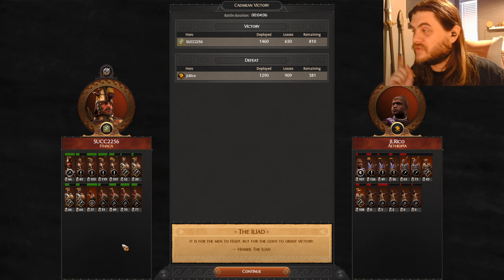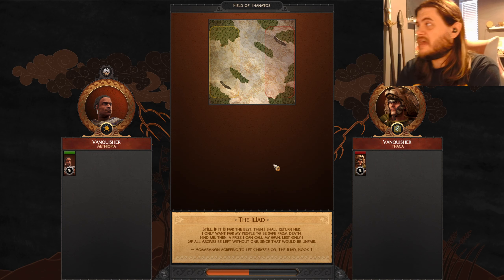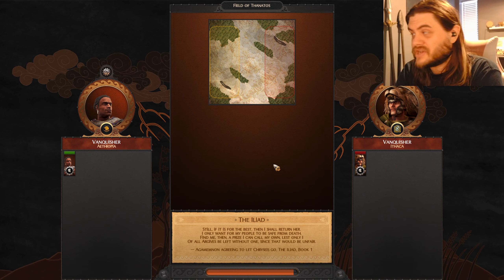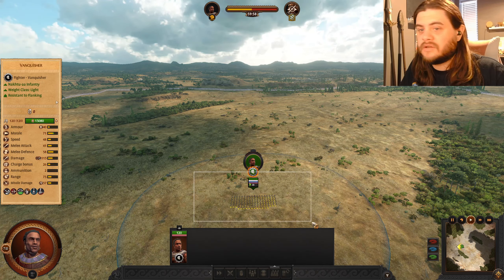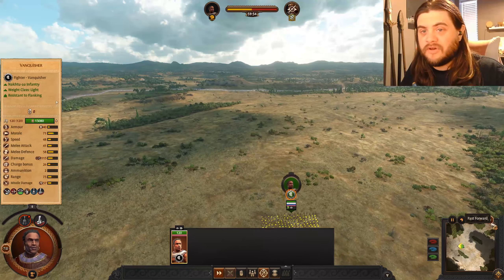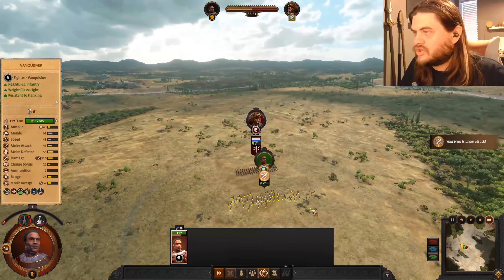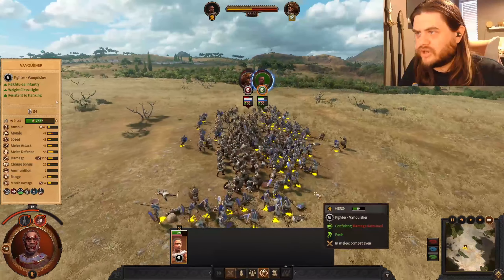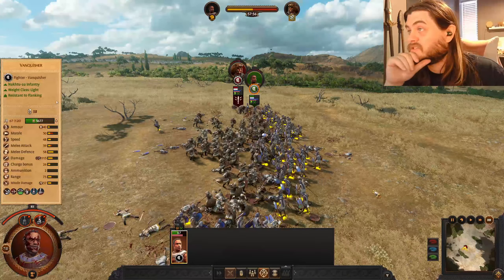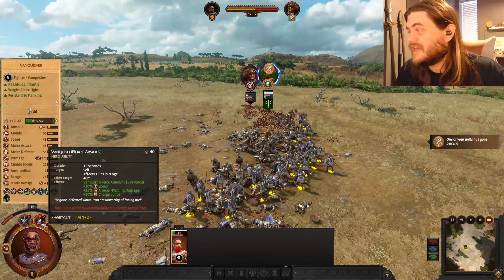I'm going to pause and come back with a test - I want to see how Warriors of Ithaca do one-on-one against Naktua. Okay, so I've got here in historical mode a fighter vanquisher for both sides. I'm going to be running the Naktua and I'm playing against the AI as a Warrior of Ithaca. Let's just go ahead and let this start. Here's the thing about fighting Ithaca - you always have to go find Ithaca. Let's go ahead and put these guys in... I'm very confused. I thought this unit could put its shield on its back.